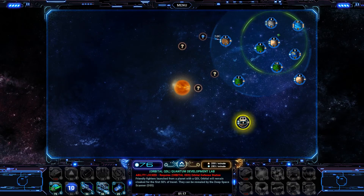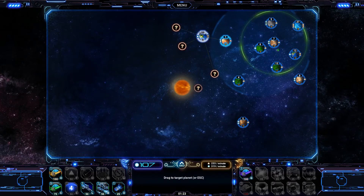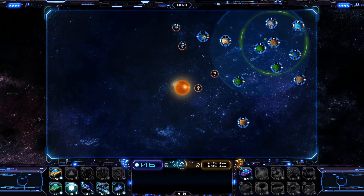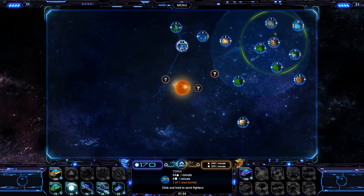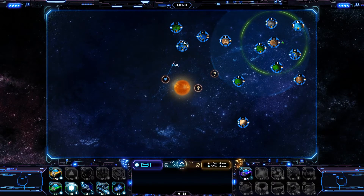Here you have four different types of orbitals. Each orbital is associated with its own array of abilities, which all require resources. You can only build one of each type of orbital other than the defensive orbital. Let's go down here and build our ODS station down there — it's a spy orbital that gives us some line of sight, which you probably really want.